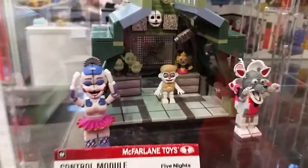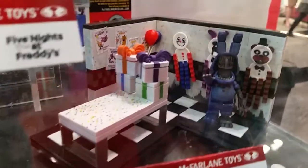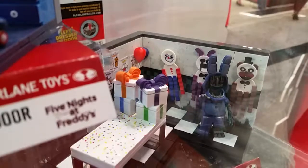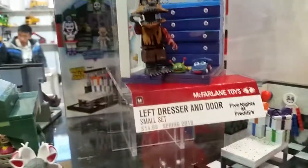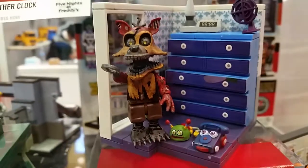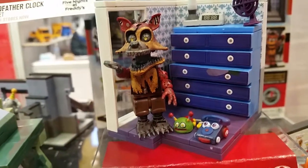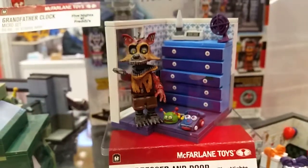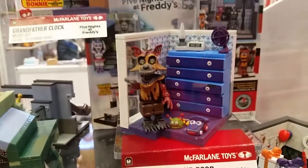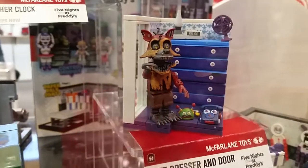We're also going to have our Paper Pals Party small set, featuring Bonnie Faceless. It's going to have the Paper Pals from the game as well — another Freddy Fazbear's restaurant-themed set. Then our small set of the Left Dresser Endoskeleton is really cool because if you've been getting our Five Nights at Freddy's figures for the past couple of years, this set will complete the bedroom. We had the Right Dresser Endoskeleton, we had the bed — this one will complete the bedroom, and you can have a little diorama set when you have all the pieces connected.